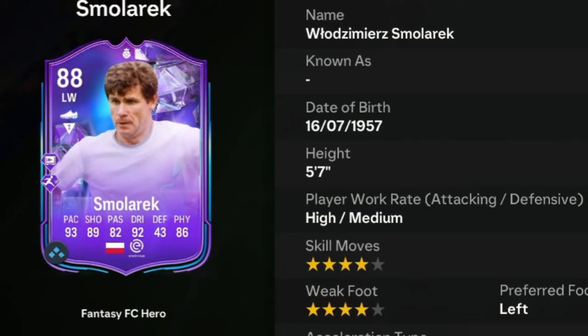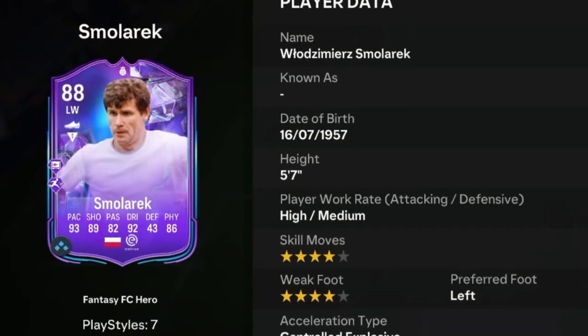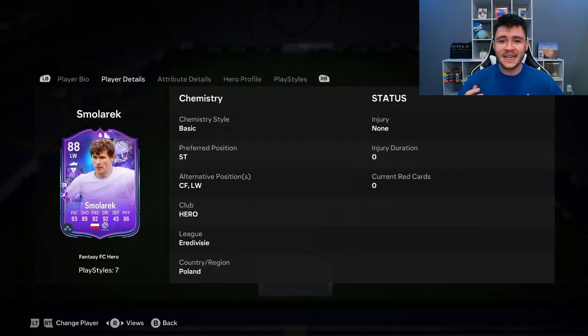Smalleric is an 88 rated card. He has high-medium work rates, left footer with 4-star skill moves and 4-star weak foot. I do have high hopes for the Smalleric card. He can play the striker, center forward, and left wing positions.